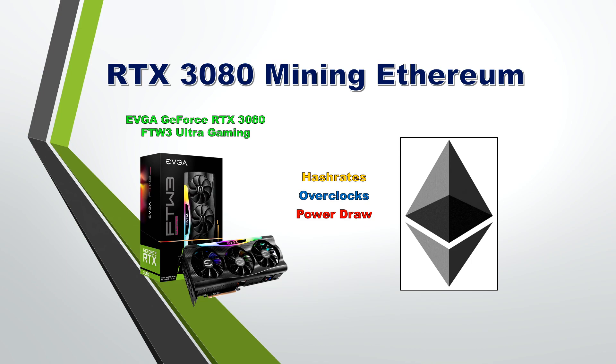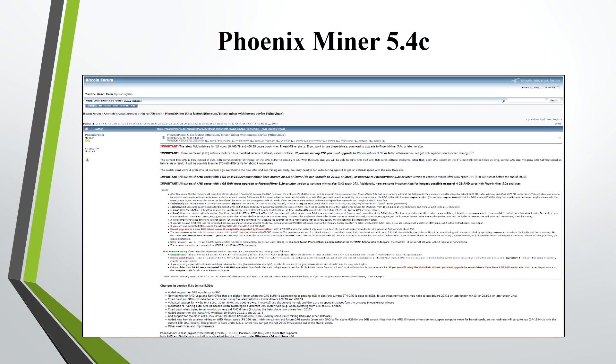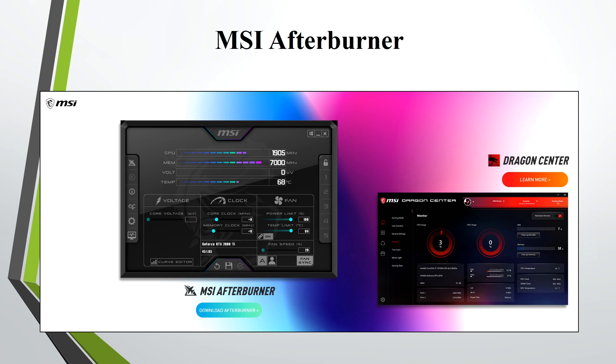Let's go over mining Ethereum on my RTX 3080 — hashrates, overclocks, and power draw. I own the EVGA GeForce RTX 3080 FTW3 Ultra Gaming Edition, so these figures may vary from other RTX 3080s. Be aware it is silicon lottery and this card is one of the best ones out there. The driver I'm using is GeForce Game Ready driver version 460.89, the miner is PhoenixMiner 5.4C, and the overclock program is MSI Afterburner.